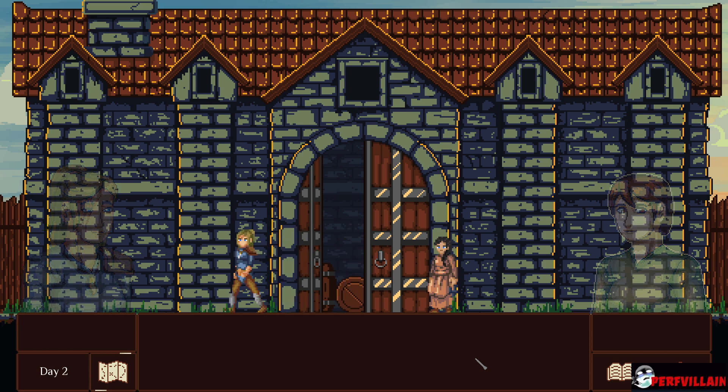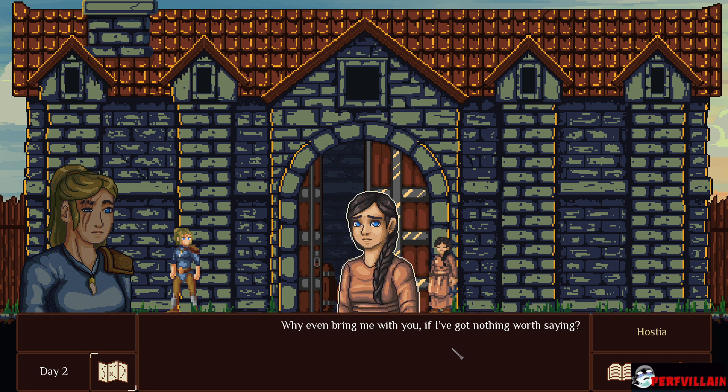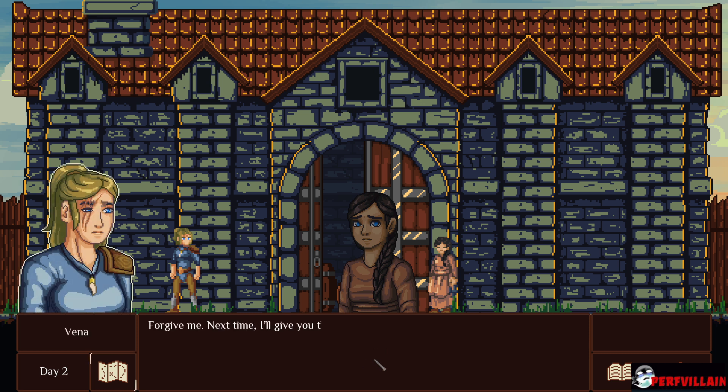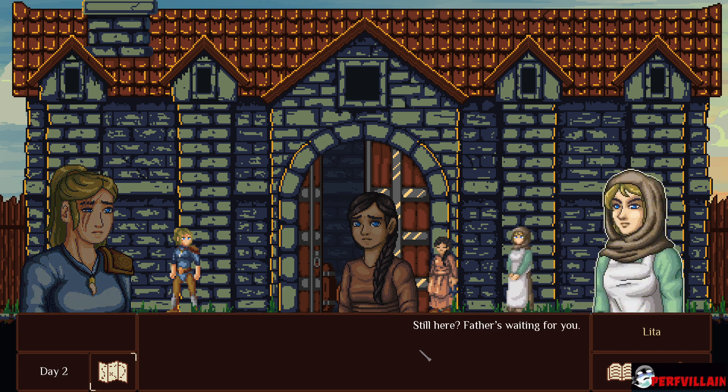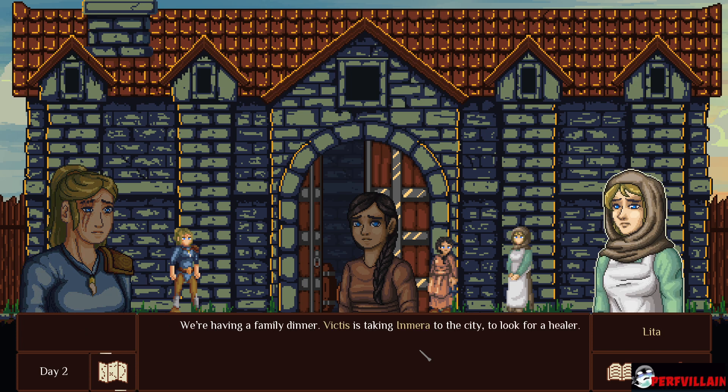Are you going? Why even bring me with you if I've got nothing worth saying? Forgive me — next time I'll give you the time to speak. Still here? Father's waiting for you. What's wrong? We're having a family dinner. Victus is taking Amura to the city to look for a healer.